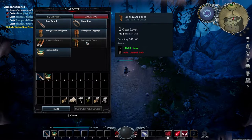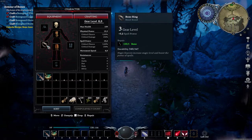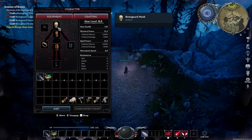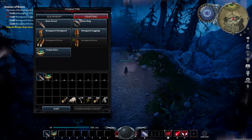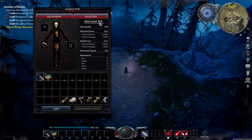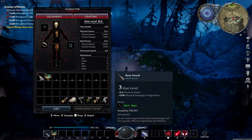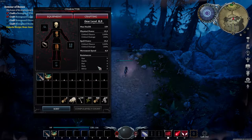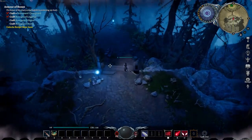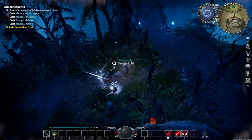In the crafting menu, we need to go look for some animal hide. We have a bone ring. The mask isn't really doing anything for us. We have an overall gear level of around eight. We need to go look for some animals.